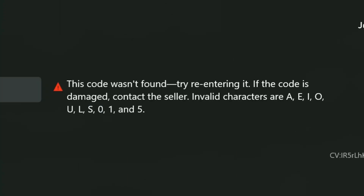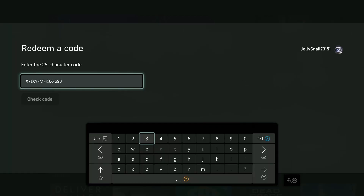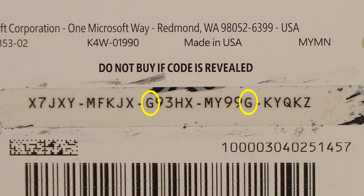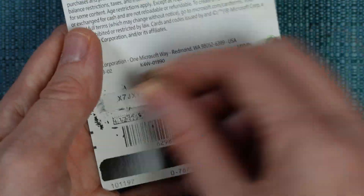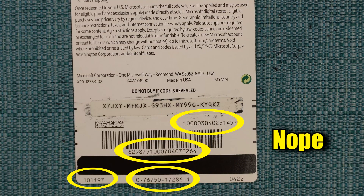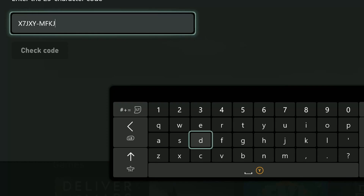If this screen isn't accepting your code, the first thing you need to think about is whether or not you're entering it in correctly. When I had issues here, it was because I was getting the G's and 6's mixed up. If you have a physical gift card, make sure there's no silver residue blocking part of the letters. Don't type in any of the other numbers that appear on the back of the card. Also make sure you're not typing in the dashes that are in the code, because those get automatically added to the screen as you type.